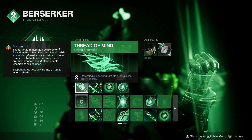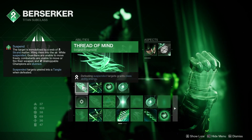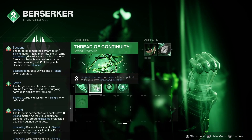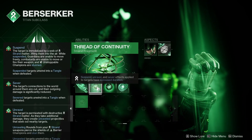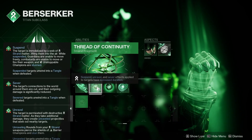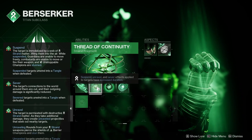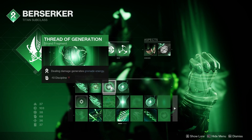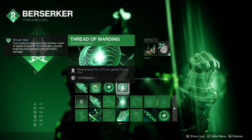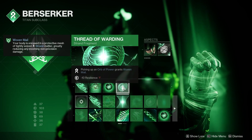The fragment you want to use for the build is Thread of Mind — defeating suspended targets grants class ability energy. I'm also using Thread of Continuity: suspend, unravel, and sever effects applied to targets have increased duration, working hand-in-hand with your grenade for more ability usage. The next fragment is Thread of Generation: dealing damage generates grenade energy. And finally, Thread of Warding: picking up an orb of power grants Woven Mail.